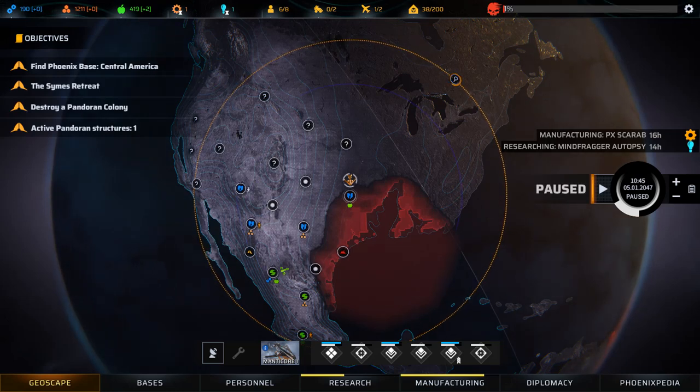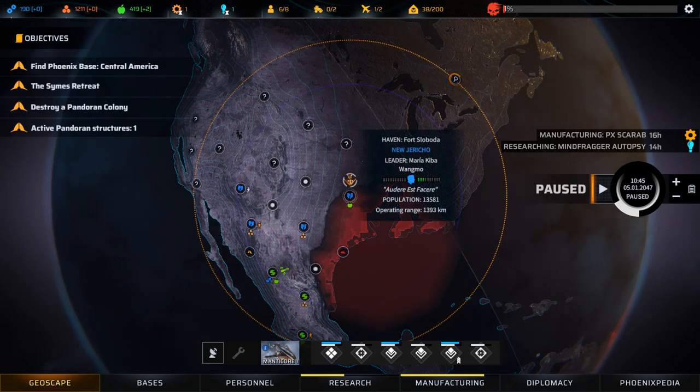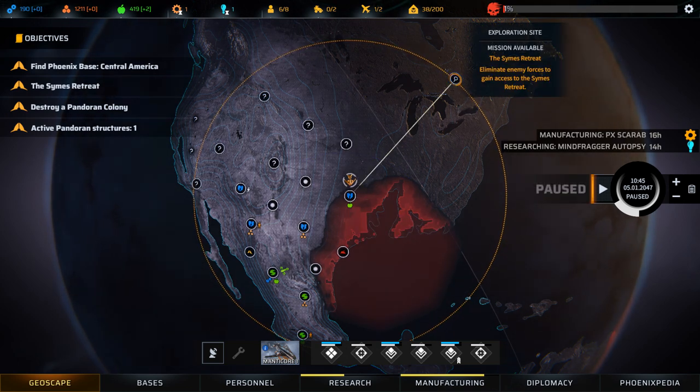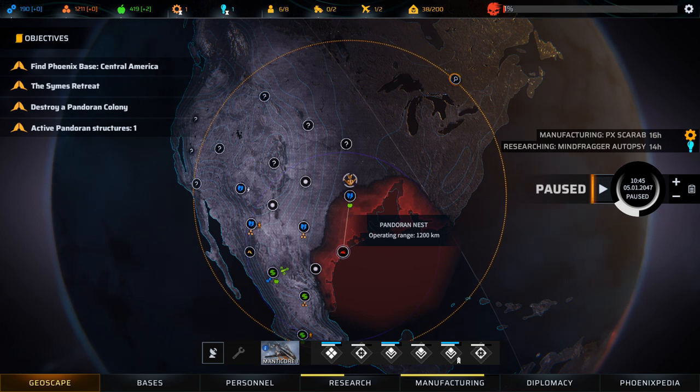Let us continue playing Phoenix Point, where we have successfully saved one of the havens run by New Jericho. We also have extra people we can pick up here, we have food we can trade for, a number of resources. We also have two potential options: we have the Signs Retreat up top, and we have a Pandoran Nest, which does have a wide operating range and would be useful for us to get rid of now.